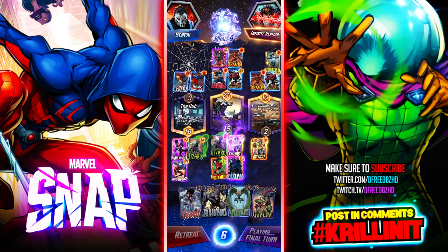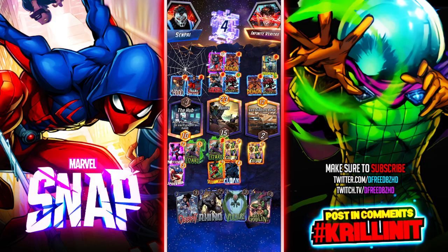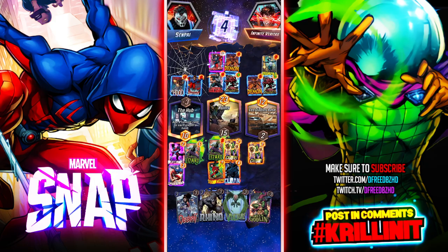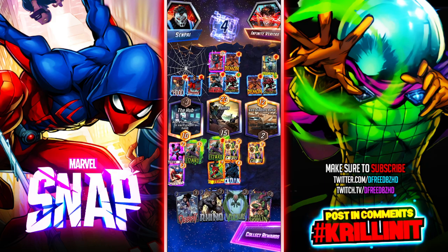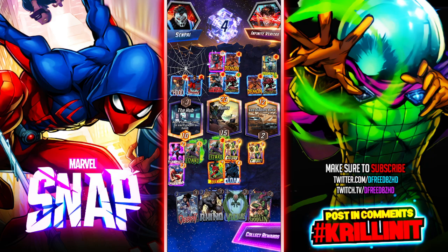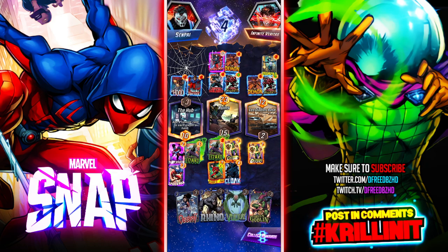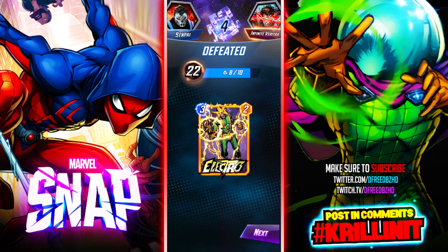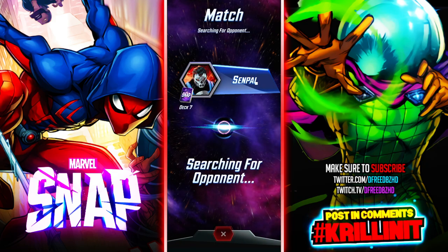I wish I locked that zone down. Your other cards have minus one power — whatever, that doesn't matter. He already had such a big bonus. That was gonna happen regardless — he snapped early because he realized he was gonna win. I shouldn't have done this, but it was really fun conceptually to drop the Electros. This will be our last one. Hopefully we can end on a good note.